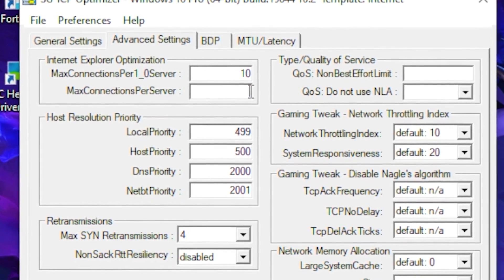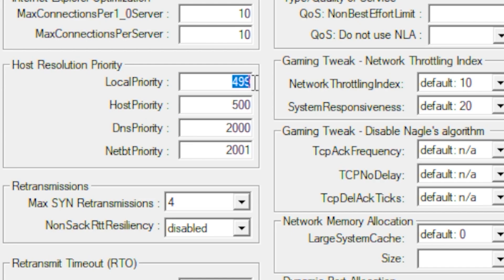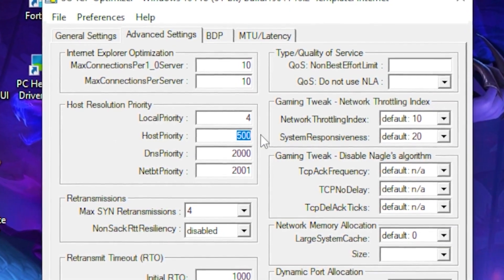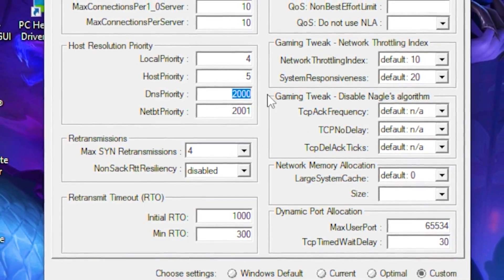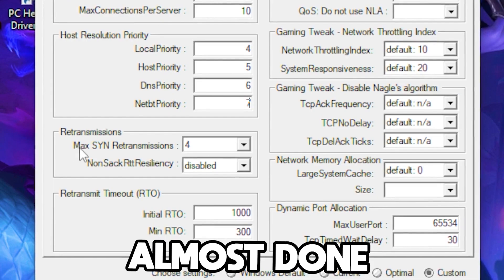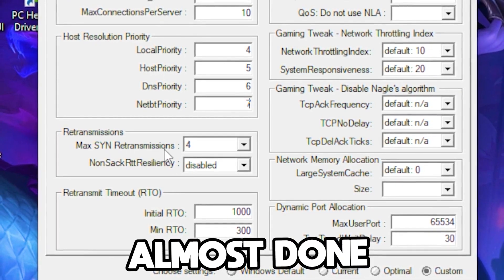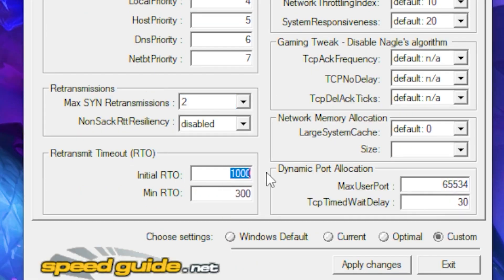Click on the Custom bar. At the first field type 10, at the bottom also type 10. Set Local Priority to 4, Host Priority to 5, DNS Priority to 6, and the value below that to 7. Set Max SYN Retransmissions to 2, and leave the next option on Disable.